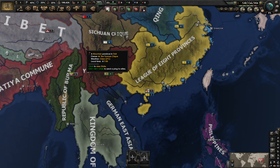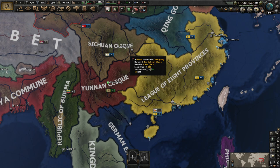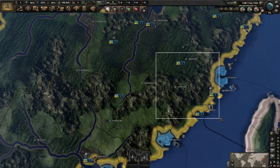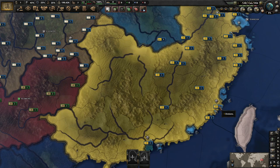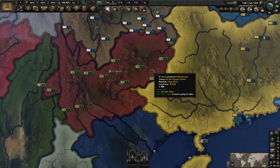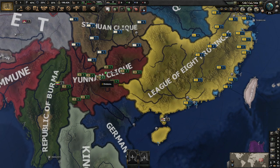Today we're going to be playing as the Right KMT. If you did not know, there's not just the Left KMT. The Left KMT is guaranteed to spawn every single campaign, around this area. We've done them before in the past. We've never played the Right KMT, and we've actually never even played in Yunnan before, so we've got a little bit of a double new thing going on here.